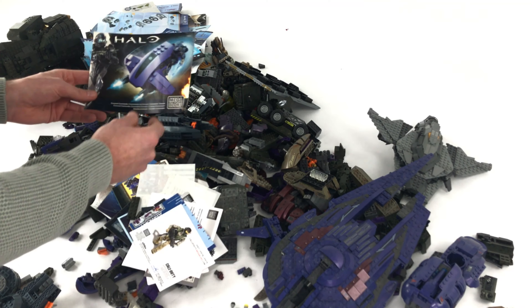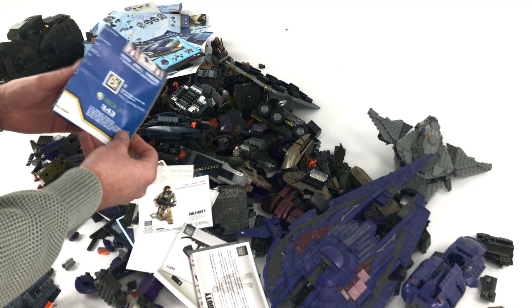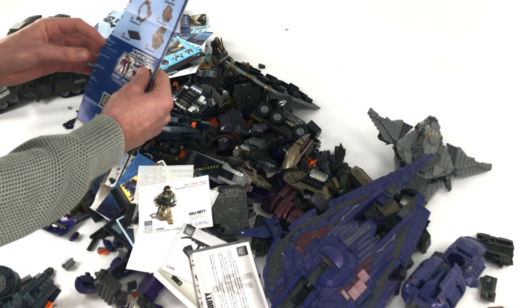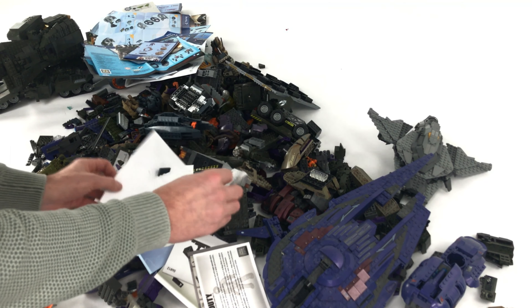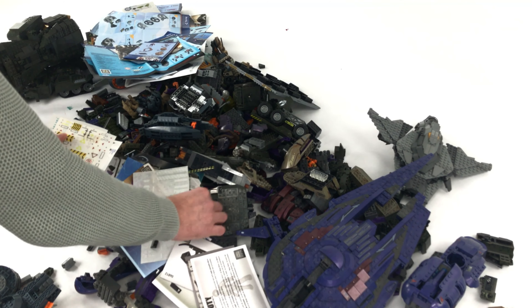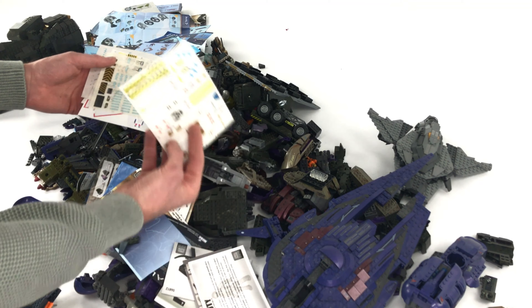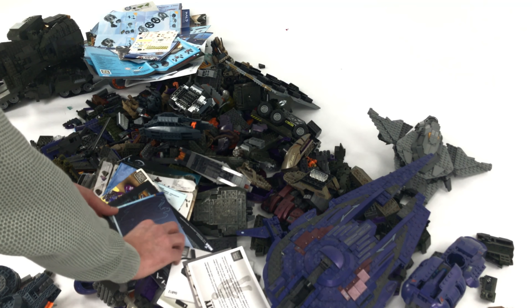Covenant Banshee. Another Covenant Banshee. Another Covenant Banshee — okay, I obviously bought a few Banshees. Covenant Shade Turret. Loads of armor packs — absolutely loads of armor packs. Brute Chopper by the looks of it. Flood drop pod — quite like those. Looks like some Call of Duty in there as well maybe. Some stickers — always good. I like having spare stickers for using on various different things, so I do collect all the stickers.